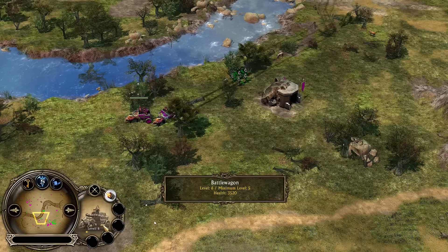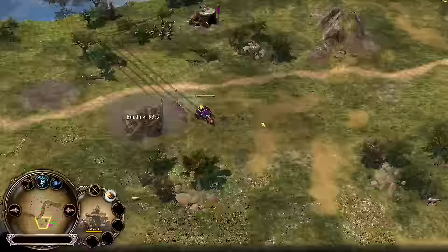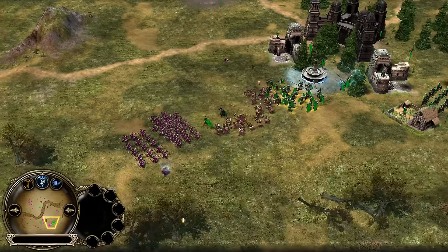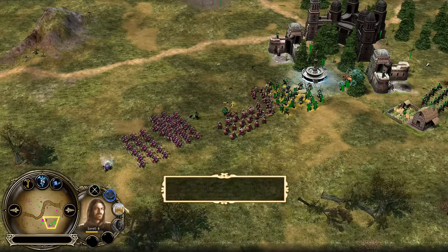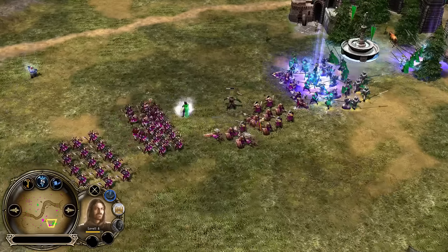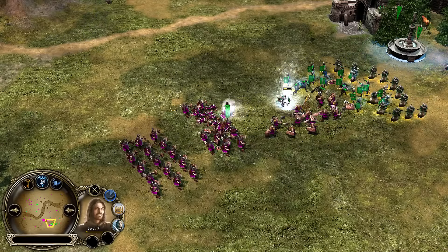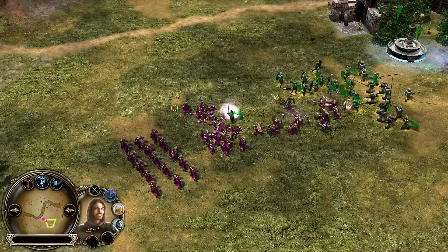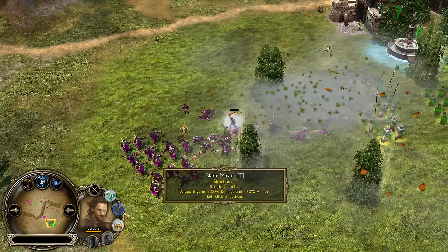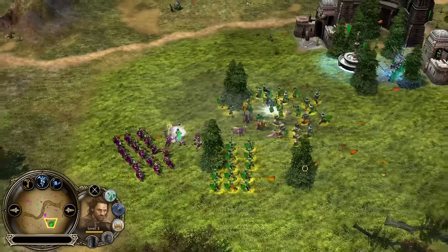A level 6 Battle Wagon — wait, they go past level 5? Say what — apparently that's a thing. There's the Horn of Gondor — very nice — and now everyone's going to have a field day. Look at him go, holy shit, he's cleaving his way through those axe throwers with his Blade Master ability. That is insane — I didn't realize it gave him that much AoE. That's really nice — 100% damage and armor makes him an absolute savage.